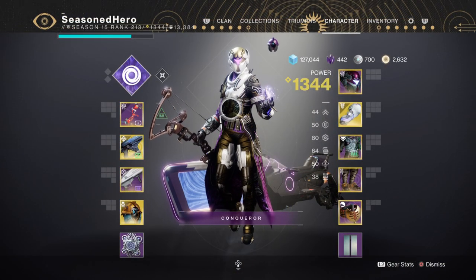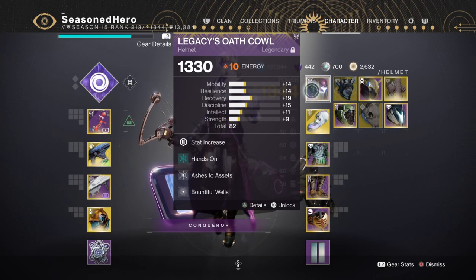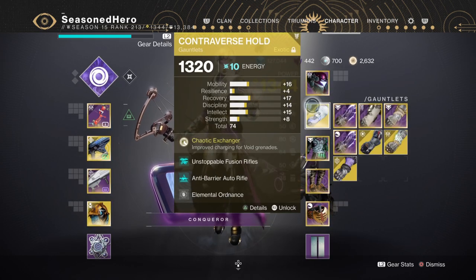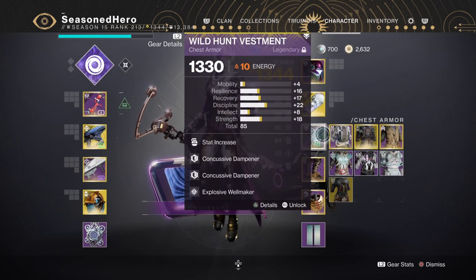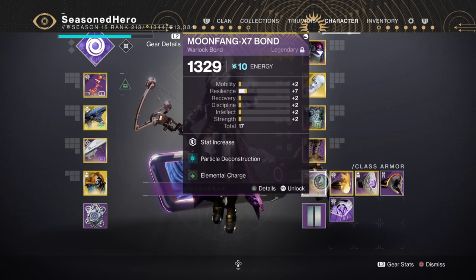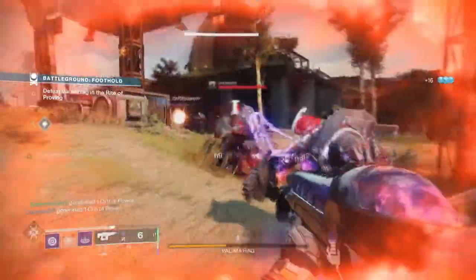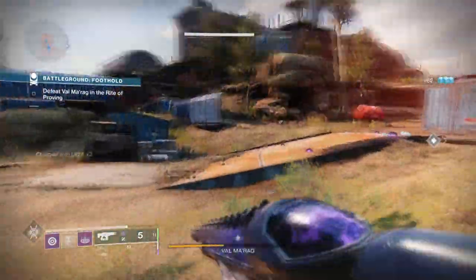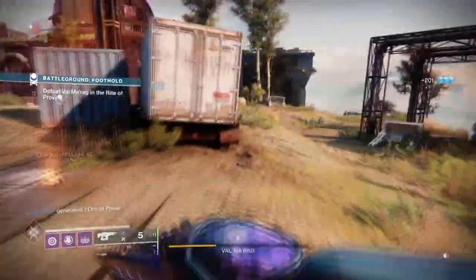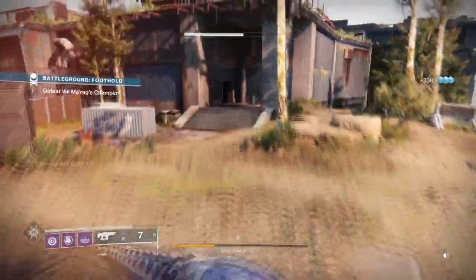Now that we've covered the subclass, weapons, and stats, here is the full compiled build. Head: Resilience, Hands-On, Ashes to Assets, and Bountiful Well. Arms: Unstoppable Fusion Rifle, Overload Bow, and Elemental Ordnance. Chest: Discipline, Concussive Dampener x2, and Explosive Wellmaker. Legs: Minor Resilience, Absolution, Fusion Scavenger, and Protective Light. Bond: Minor Resilience, Particle Deconstruction, and Elemental Charge. With this complete build, you have powerful grenades that are continuous in both damage and duration, weapons that counter all threat types while debuffing for extra damage, and a steady supply of wells to keep yours and your team's abilities flowing at all times while enhancing personal defence.